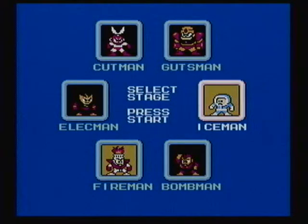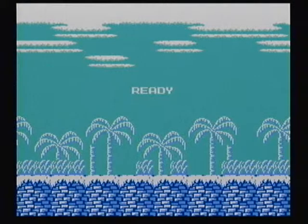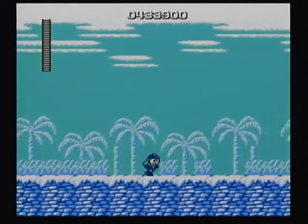Hey everybody, it's Steve here, and welcome back to Mega Man. In this episode, we're going to dispose of Iceman. Iceman is like a perfect example of some of the robots in this game that don't even look like robots — he just looks like a little Eskimo. It's kind of ridiculous looking.